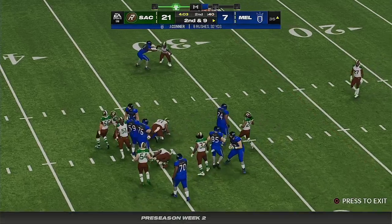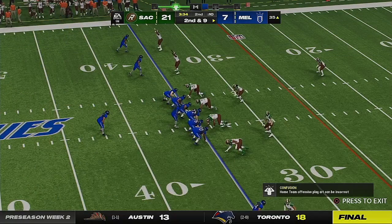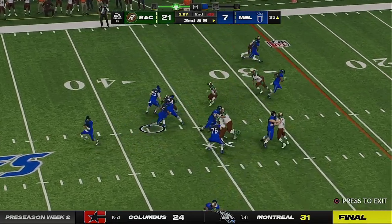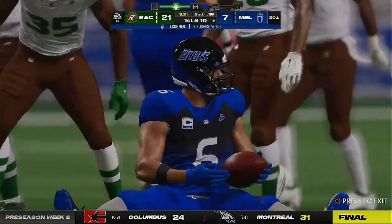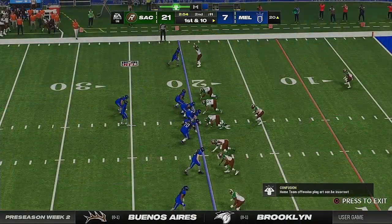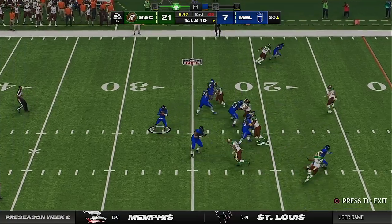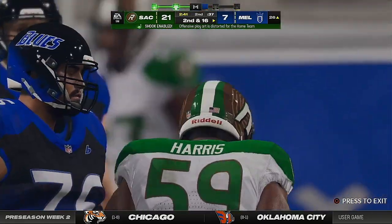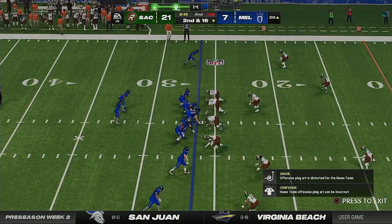On first and ten, Connor fighting his way down to about the 35-yard line — just a yard on the pickup, second and nine. They'll stay on the ground with Connor again and he works his way free all the way down to the outskirts of the red zone, 48 yards on the ground for him now on nine carries. Under pressure, and he'll go down back at the 26-yard line — takes a sack for a loss of six, bringing up second down.